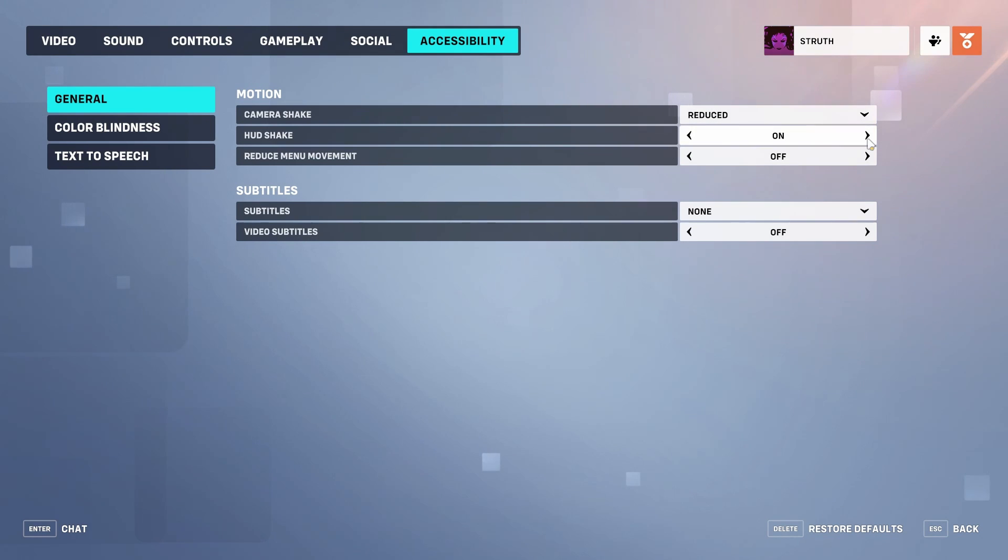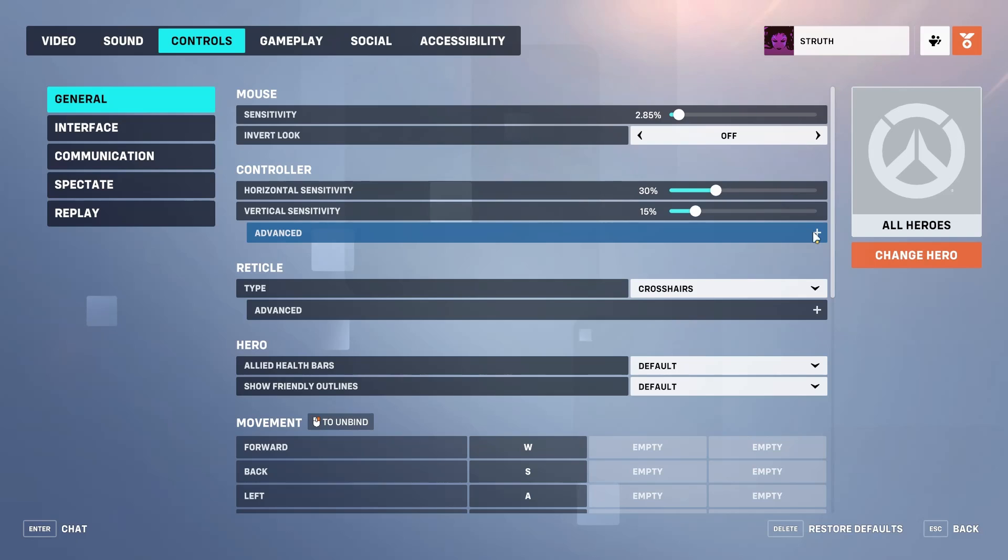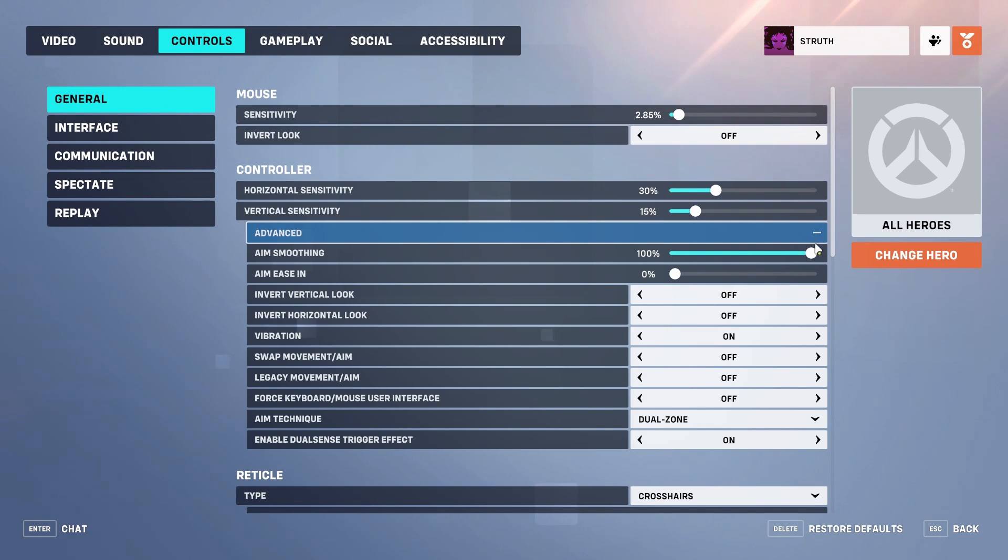In accessibility, set camera shake to reduced and HUD shake to off. I'm confident this does nothing, but people have reported aim improvements after setting controller aim smoothing to zero.